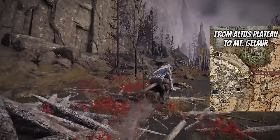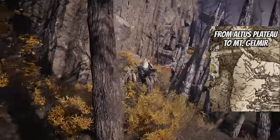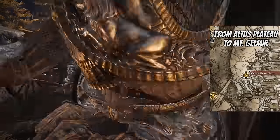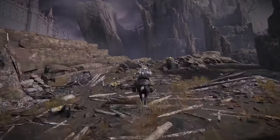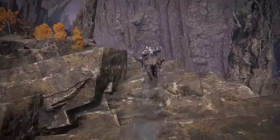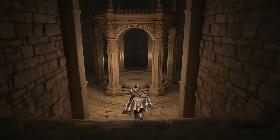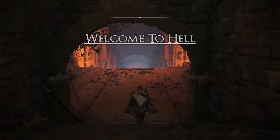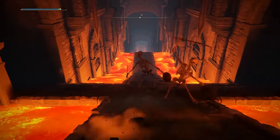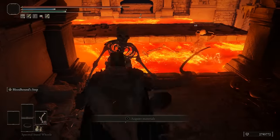The next death root location is in Gelmir's Hero's Grave. Go to the north part of the Altus Plateau and head west — that'll be the entrance to Mount Gelmir. Now that you're in Gelmir's Hero's Grave, or as I like to call it, hell — once you get to this point, just keep running, there's going to be a chariot. Avoid all the skeletons and go to the right; they'll usually just die in the fire.